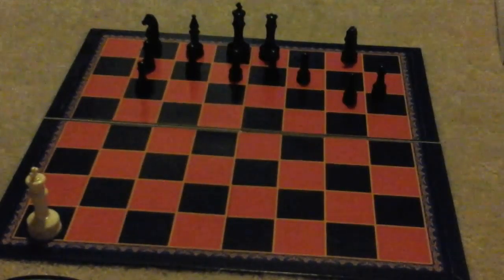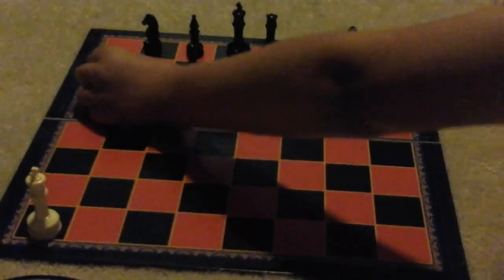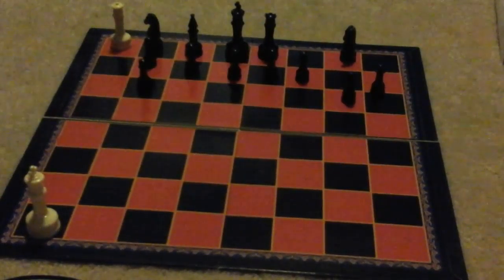Even though the pawns are not that powerful, they can change the game almost instantly. If they reach the other side of the board without getting killed, then they will revive any piece they want back from the dead. That pawn got to the other side — they can replace it with a queen. Yeah, it will be overpowered, and so now they have a better chance of winning.